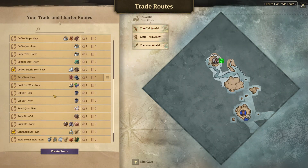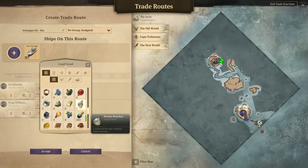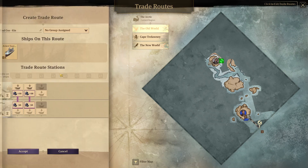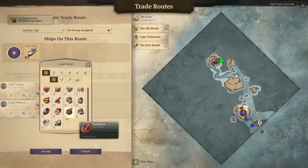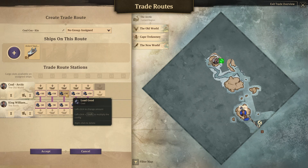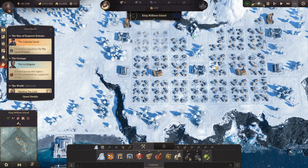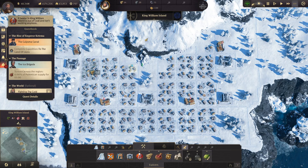I have a trade route with schnapps. Wait, where's the coal route actually? I do have one - King William Island. Apparently 100 is not enough. But it's a long route, so... Let's just keep doing that - have that entire ship filled to the brim with coal. That should really take care of any coal issues I have here. Oh, they're cold there. This one is going to be fine actually.